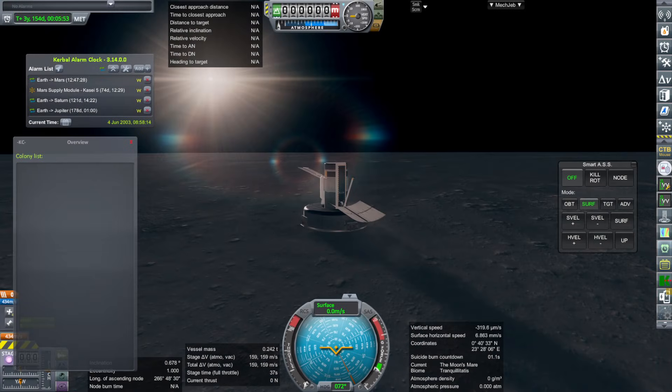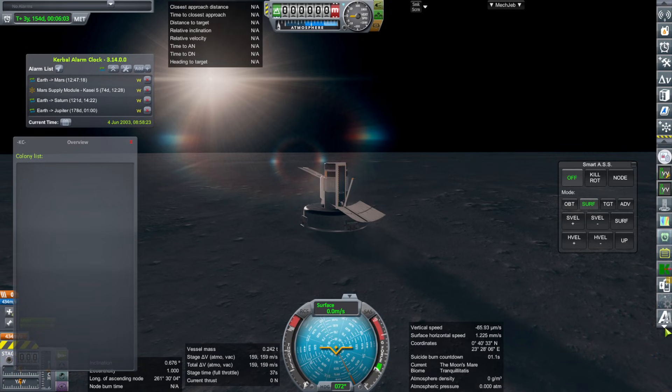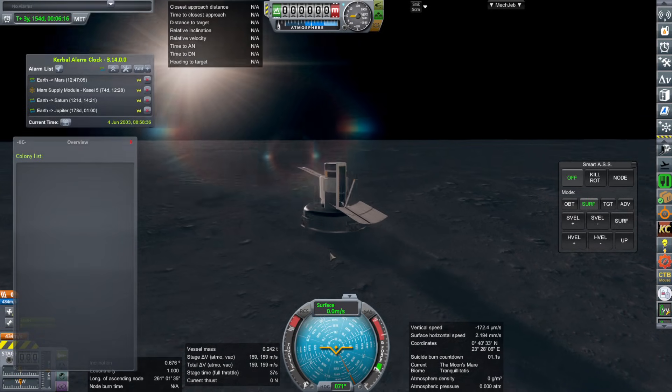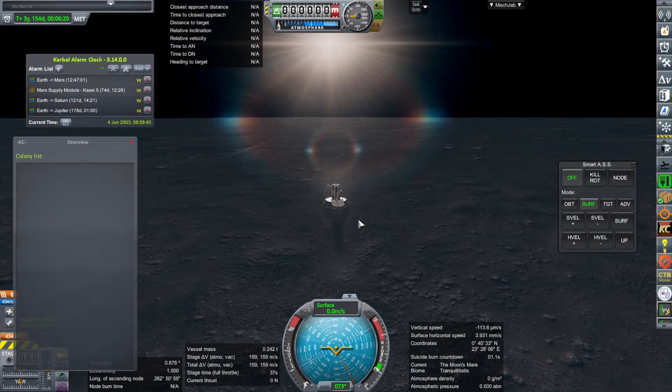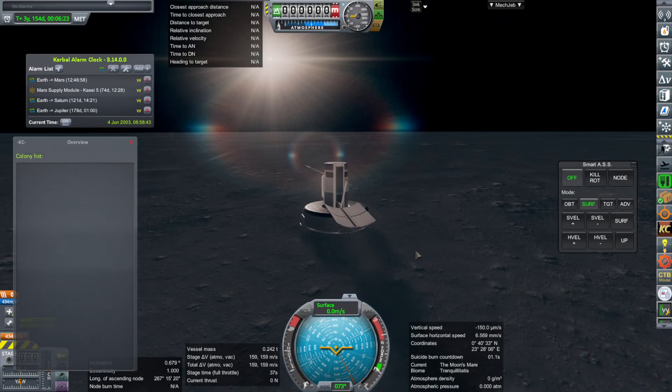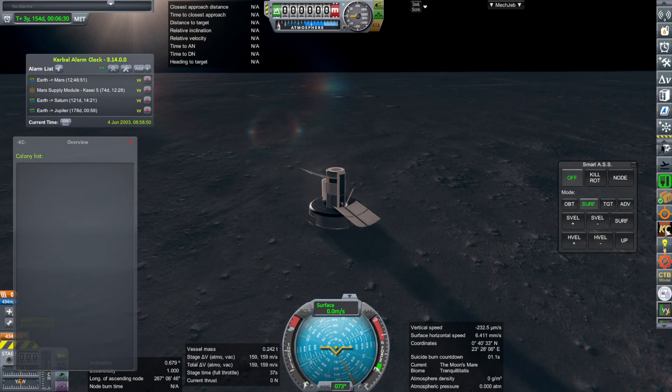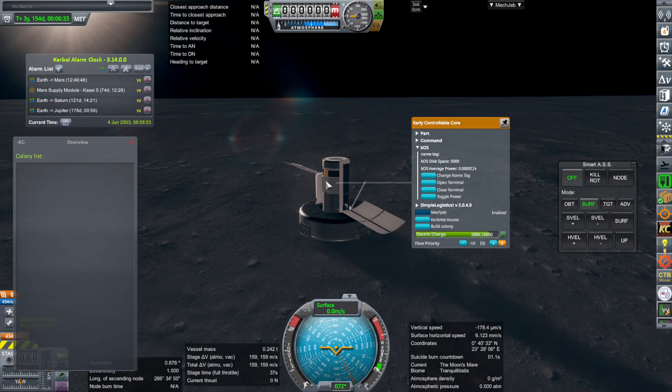Hello everyone. I'm in Kerbal Space Program 1.12 with Realism Overhaul and more mods than you should probably ever attempt to install, to try out the Kerbal Colony mod finally — adding another one in. It's pretty lightweight as far as its impact on loading is concerned; it's basically a plug-in with no parts. Parts are the ones that take up a lot of RAM. We're here on the real solar system moon with a little probe that landed here a while ago, and I'm using this to build the colony with Kerbal Colony. There's this button here — Kerbal Colonies — and I'm going to see whether it works. It requires Kerbal Constructs and is supposed to provide similar capabilities as extraplanetary launchpads.